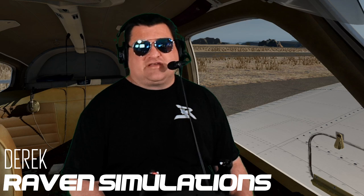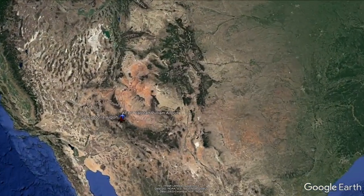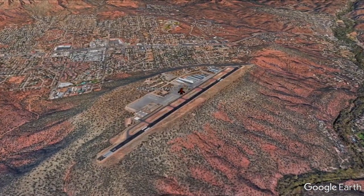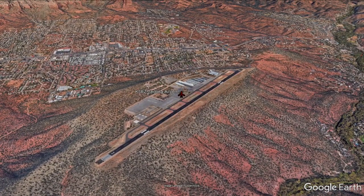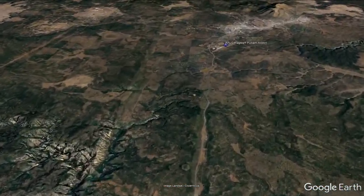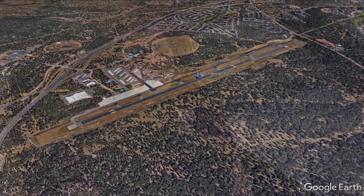Hello and welcome back to Raven Simulations. My name's Derek. Today we're here in Sedona and we're taking a flight over to Flagstaff. My dad's joining us as well. We are flying in real time, real weather, and also on PilotEdge. We're also flying different planes today — we're taking out the Piper Arrows because we needed a little bit more boost getting over the mountains and terrain in this area.